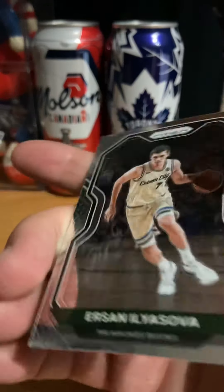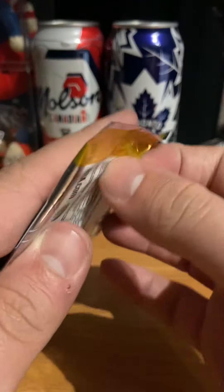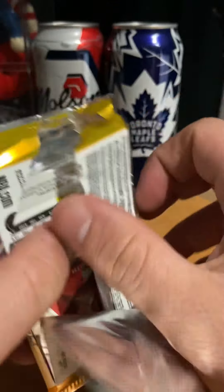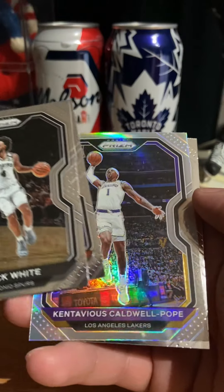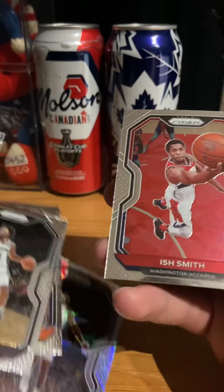Two more packs. We're going to be lucky — my dollar has been hiding from me a lot. Chronicles 2, we got so many packs. Derek White. We have a silver — Devin Booker. Kawell Pope.